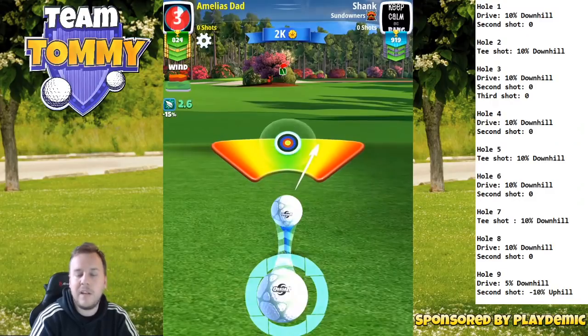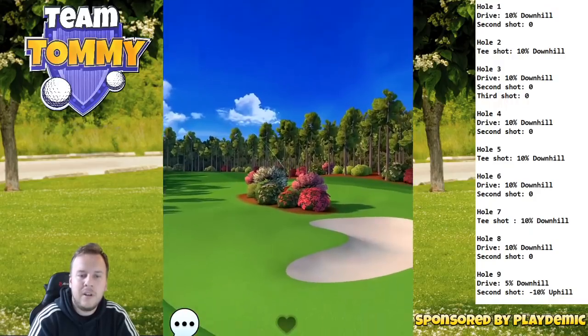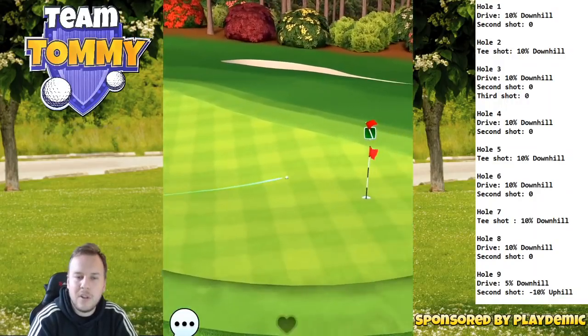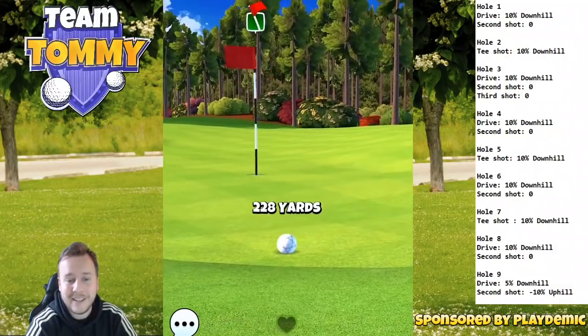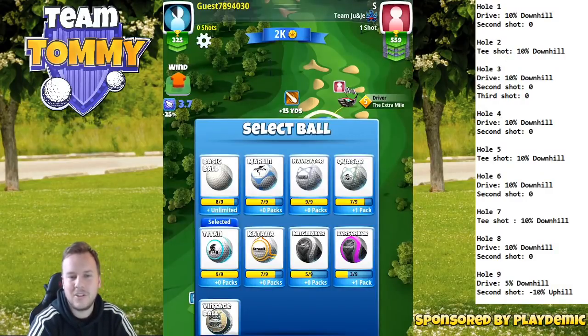Obviously, if we don't have enough backspin on our driver, we cannot play directly at the green. But if you do have five and a half bars backspin, you're going to have a big advantage over opponents who might not have it. 10% extra for the shot there.